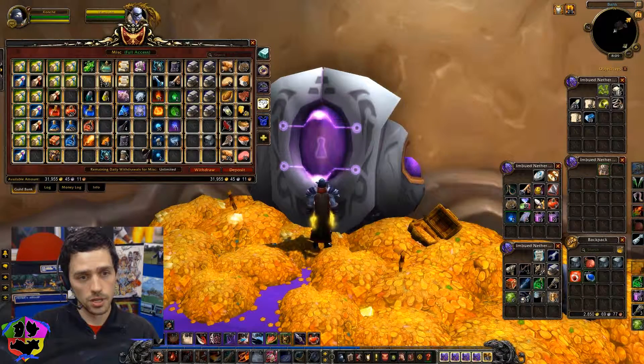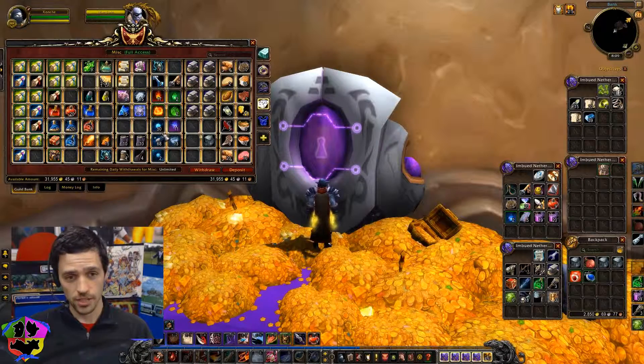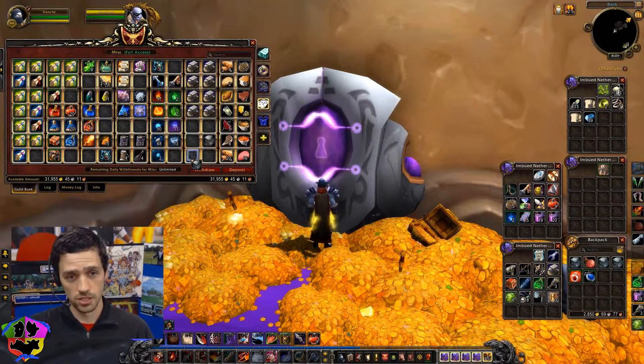We are in fact going to be going to the new expansion today — that would be Wrath of the Lich King. And we are going to be dipping into the guild bank, breaking it straight up wide open, and getting us all artisan flying, which costs woohoo bucks.